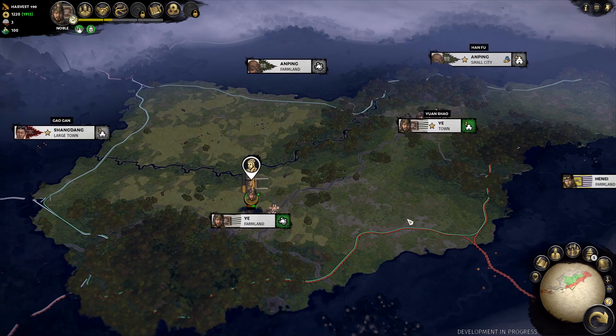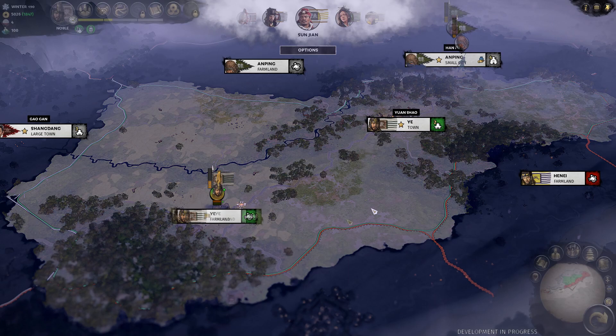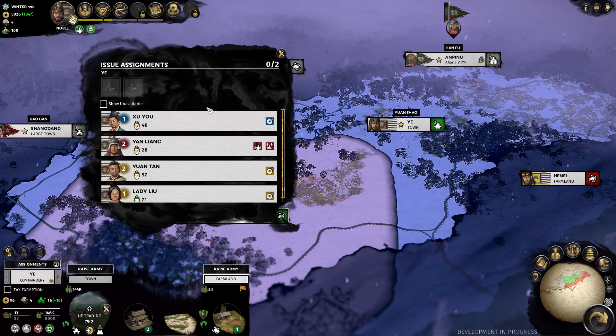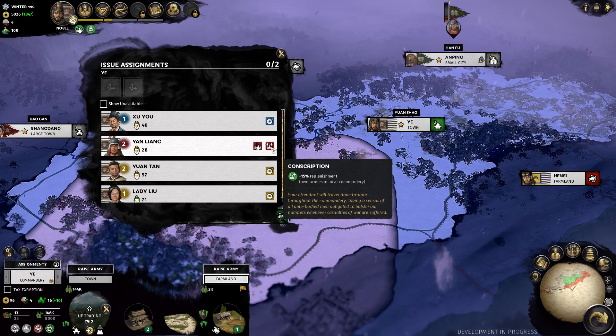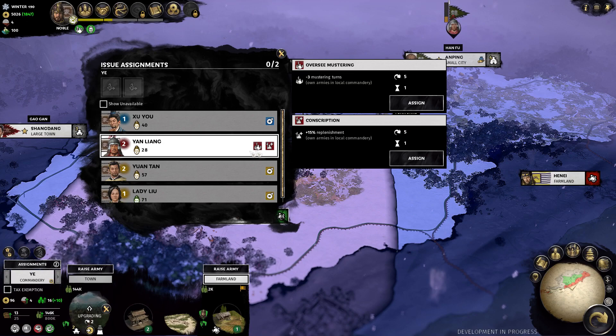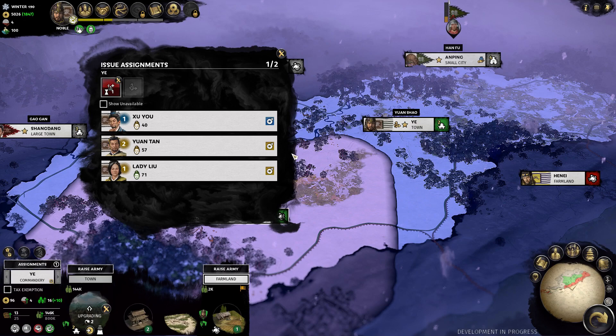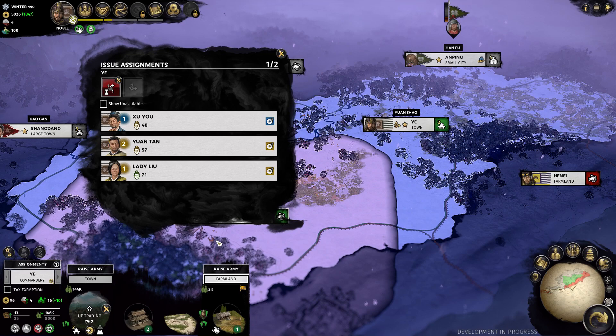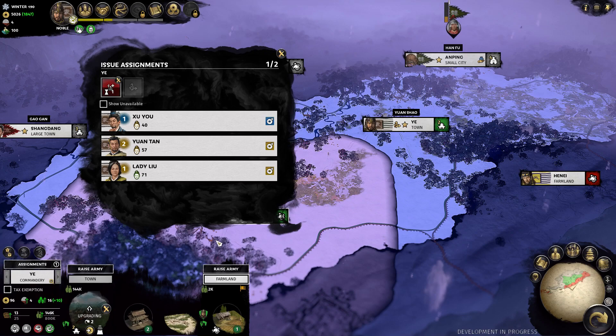One other thing I can show is assignments. In each province or commandery you can do some assignments. In Yi, for example, this character can increase income from commerce, this one can decrease mustering turns, another increases replenishment, or we can get peasantry income increased by 50%. Since I know I'm going to be recruiting an army soon, I'll use him to increase replenishment by 15% — when I start recruiting my army, I'll be able to replenish them much faster. Recruitment in this game works the same as in Thrones of Britannia: you recruit a unit and it comes in at roughly 10-20% strength, then replenishes over time. You get it immediately but at low strength, and it fills up over turns.